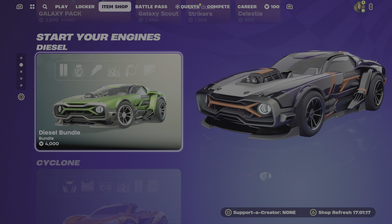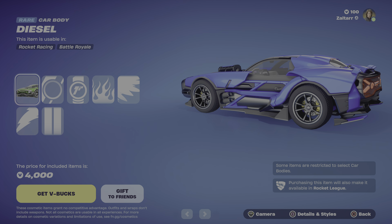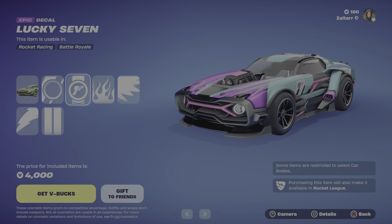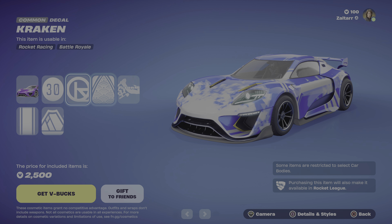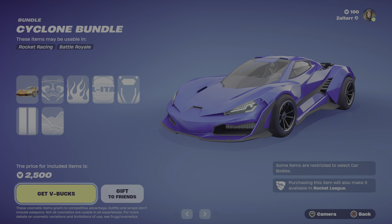Then we get some of the cars you can buy for the new racing mode. I guess this comes with a car, and then different design options for them, which is kind of cool. I don't have much interest myself in the racing mode, but maybe I'll check it out at some point. Here's a closer look at the details for the different cars — I'll show you all of them.